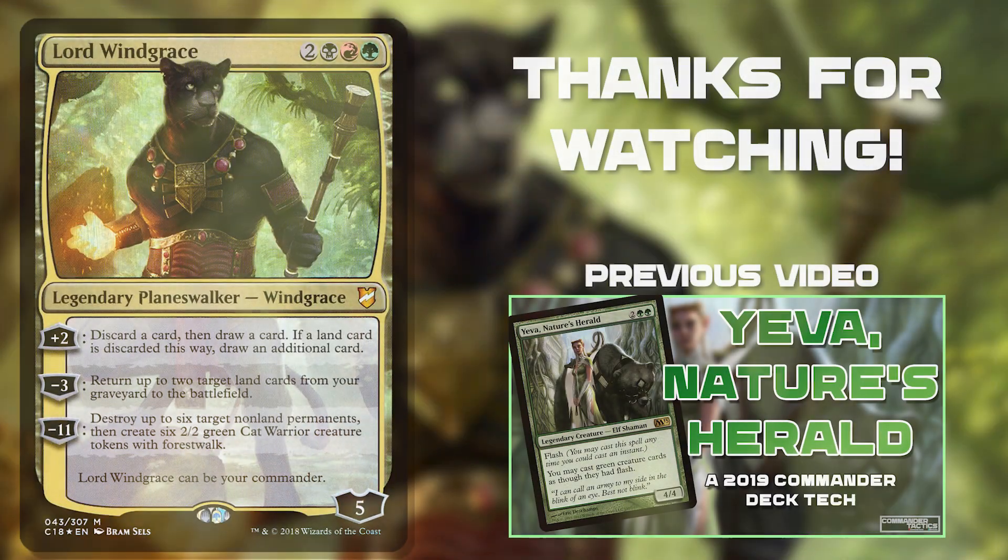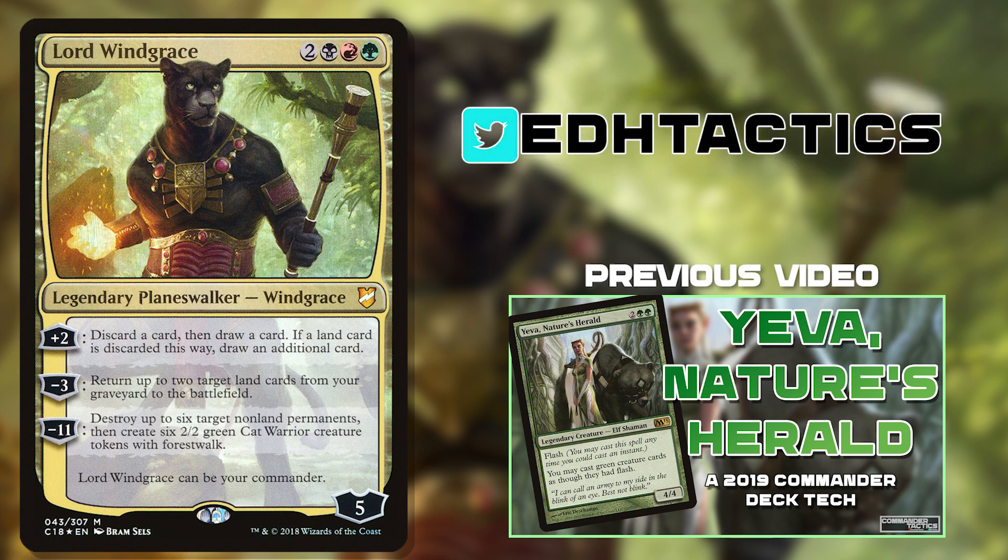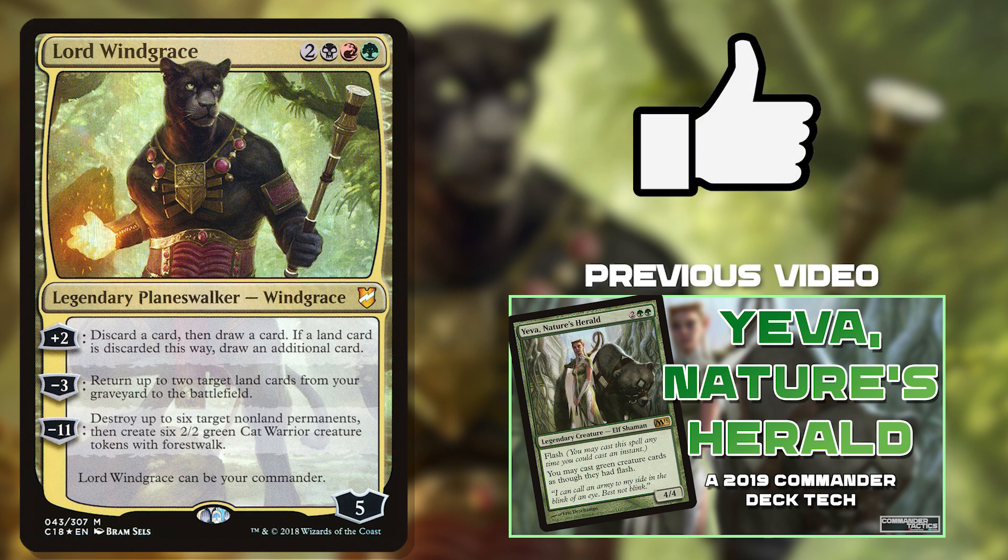That is going to do it for this Jund powerhouse. Lord Windgrace has the ability to do lots of crazy things, and while lands matter is clearly his forte, I think he can be built in tons of different directions. The full deck list for this super friends, counters, landfall deck can be found in the description below. If you have any recommendations for our next deck tech, let us know in the comments. If you enjoyed this deck tech, hit that like button.